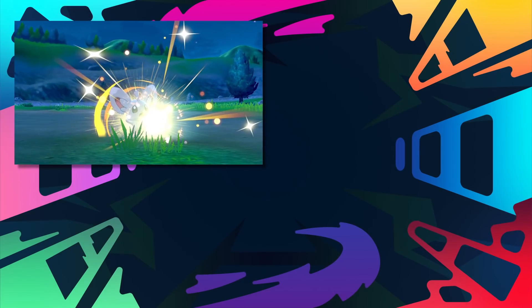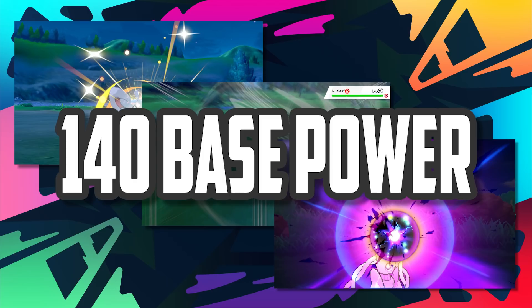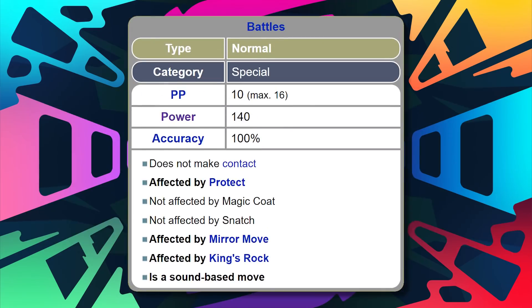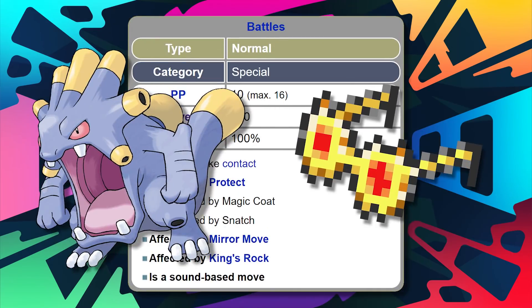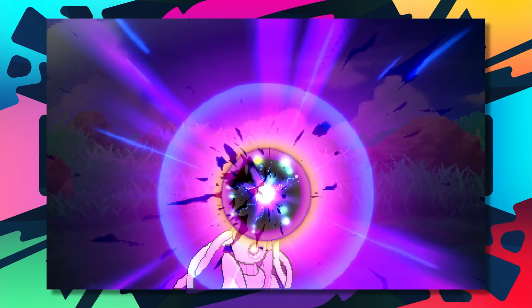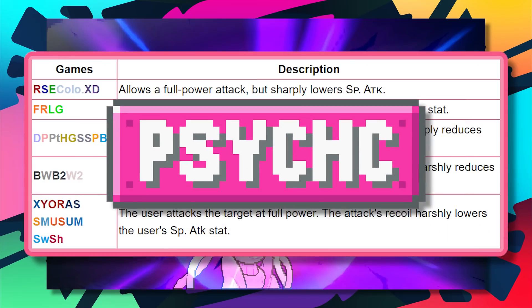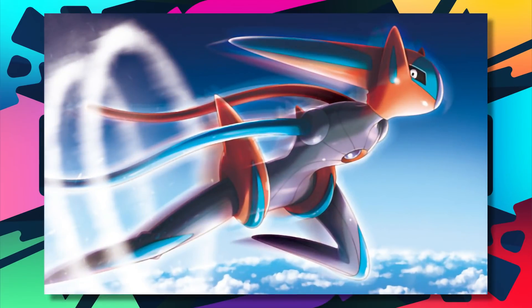Just outside number 10 are Last Resort, Boom Burst, and Psycho Boost, all with a base power of 140. Last Resort only works if all the moves in the user's set are essentially out of PP. Boom Burst is straight power — Choice Specs Exploud absolutely loves it. Psycho Boost is Deoxys's signature move; it's pretty much a stronger Draco Meteor except for psychic type. And honestly, Deoxys with this move is pretty busted.